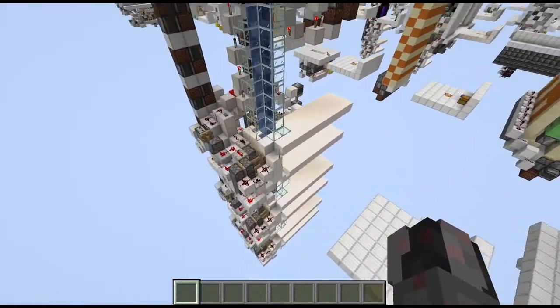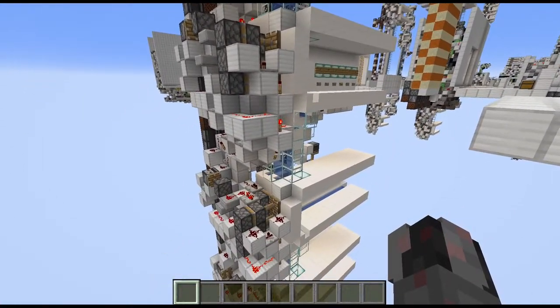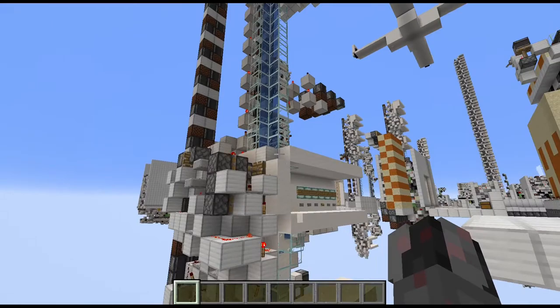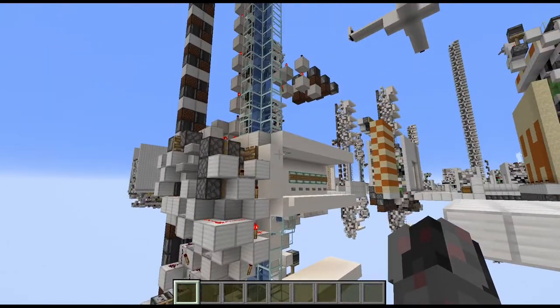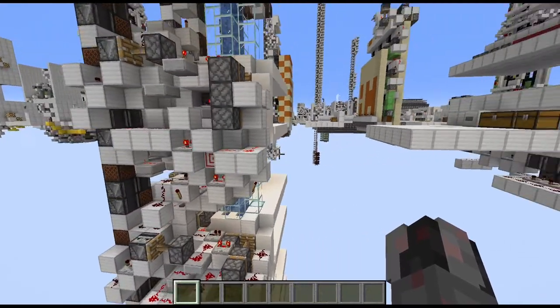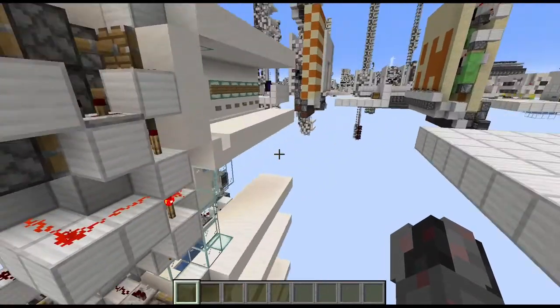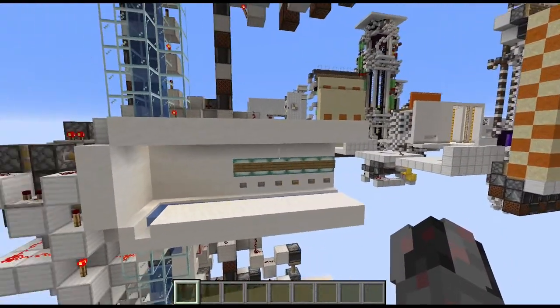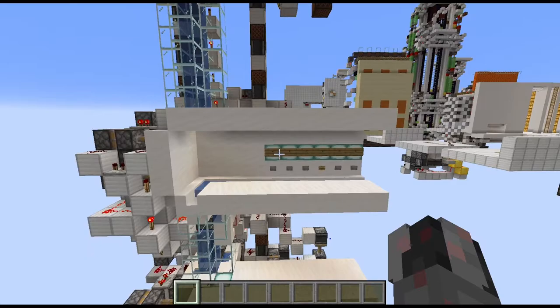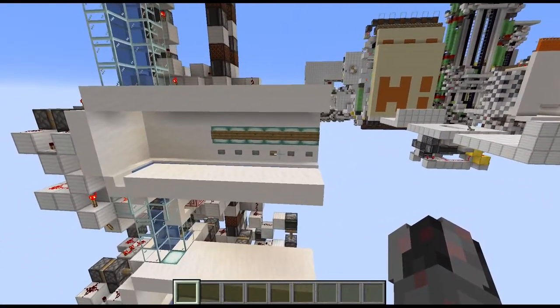Let's talk about the sizes. It's a modular design. Each module is just 9 blocks high, but due to some issues, they can only be spaced every 10 blocks. The modules are 9 blocks long, and the width depends a bit on the size of the button panel and subsequently on the number of floors. The minimum is 13 blocks and the maximum is 16 blocks.